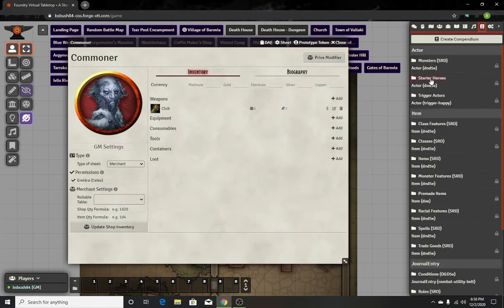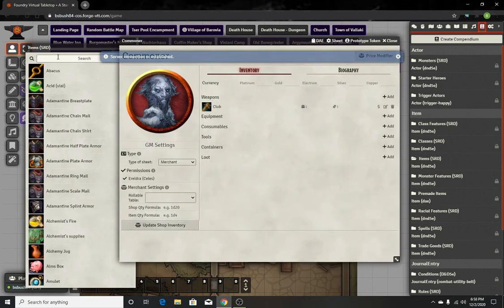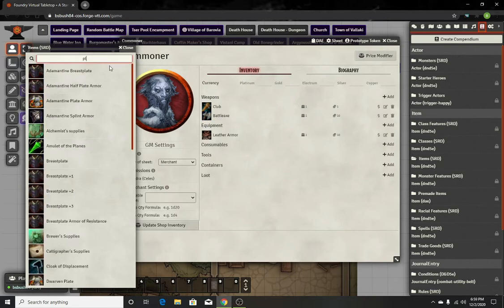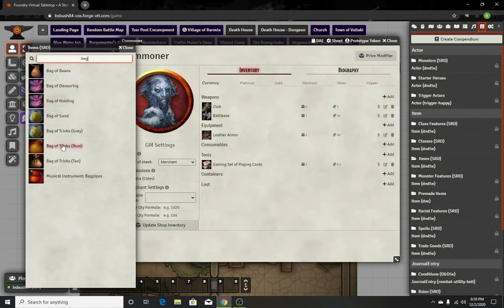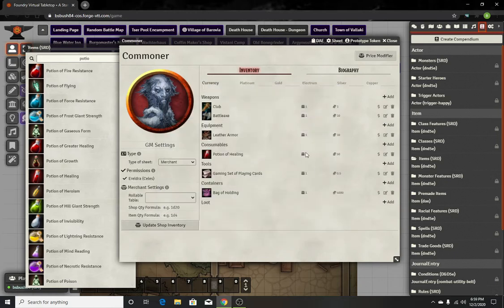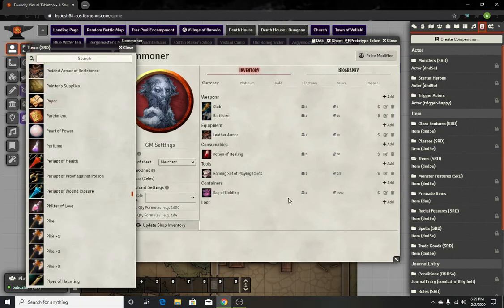Then you can add whatever you want. Some things are very specific — you'll say they have everything available in the player handbook in certain categories. We're just gonna throw a couple things on him for simplicity's sake. We'll do a battleaxe, a set of playing cards, a container — let's do a bag of holding. For consumables, we'll do a potion of healing — and you can go into it and alter the quantity so he's got three of them. And we'll throw in some paper so it's got some loot.